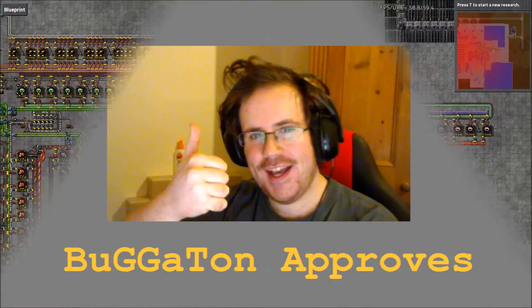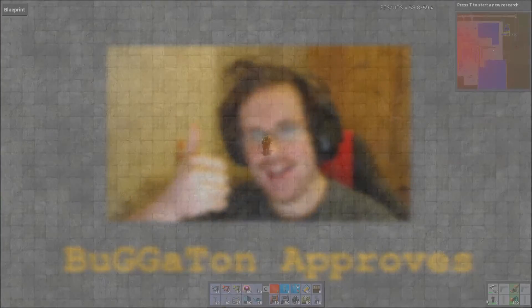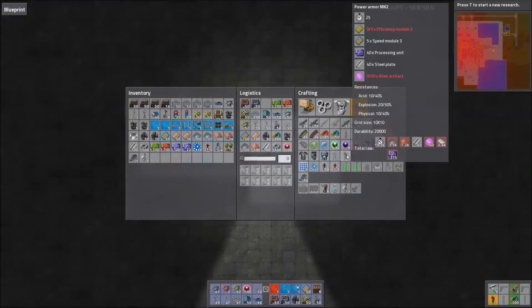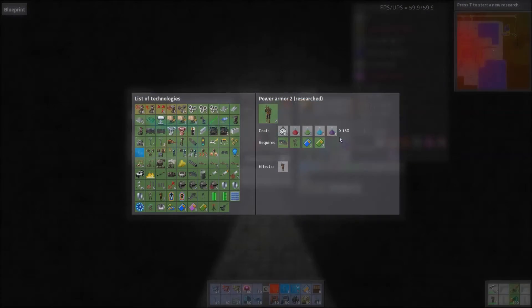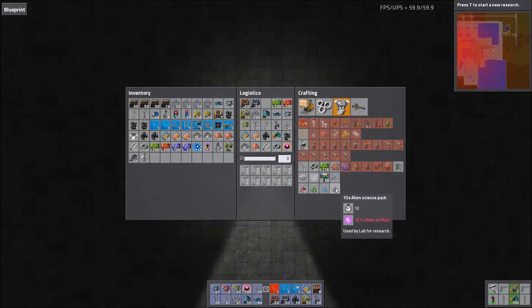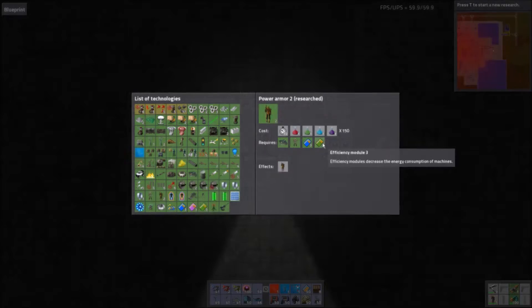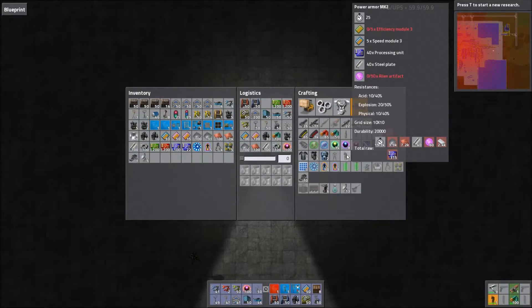Power Armour Mark 2 is the business. It is second to none in resistances and comes with a full-size 10x10 modular grid. It does cost an enormous amount to manufacture and requires alien science packs, or purplepots, in order to research. You'll also need to meet several prerequisites to unlock alien technology to produce the purplepots, along with requiring both efficiency and speed modules research to level 3 — both also tier 4 researches. The armour requires 5 of both of those tier 3 modules, along with 50 alien artefacts, 40 steel and 40 processing units to create.